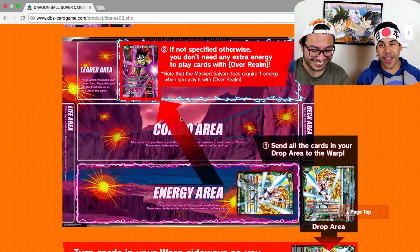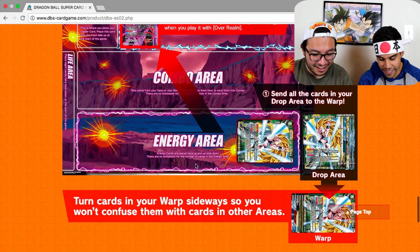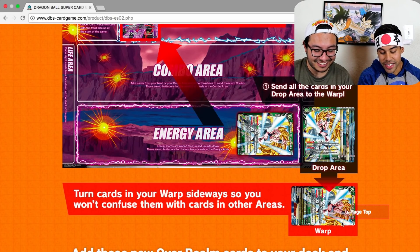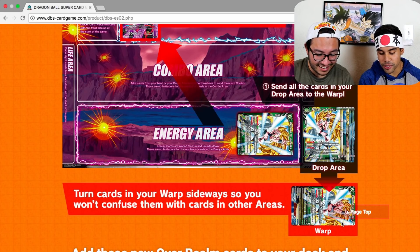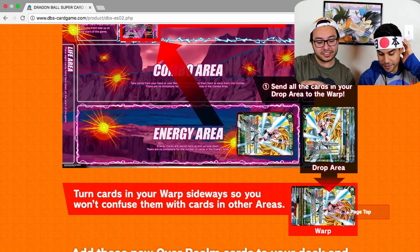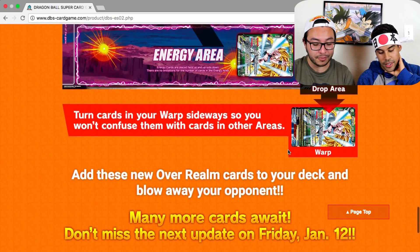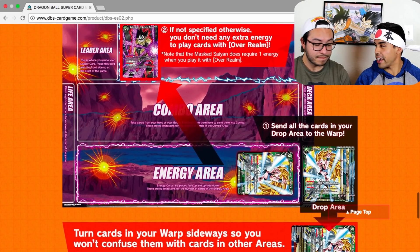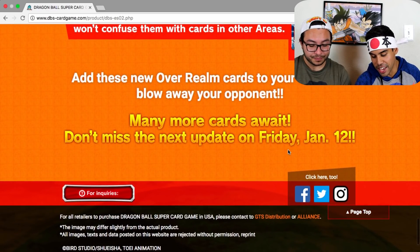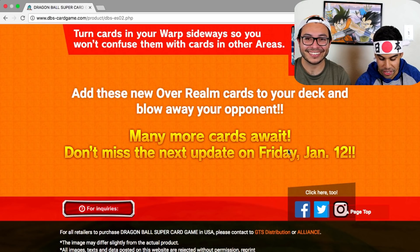It's way better than the gate. This is the play area — the battle area we typically see. The play mat looks clean. It tells you your drop area at the bottom, and then your warp zone. You have to put your warp cards sideways so you don't confuse them with your drop area. I'm assuming the warp is removed from play, but we'll find out once we have more rules.